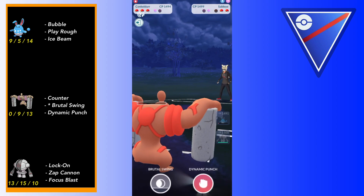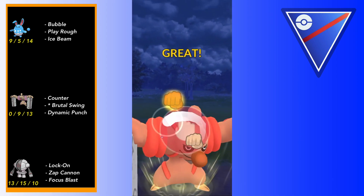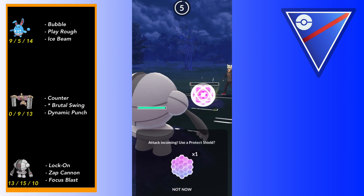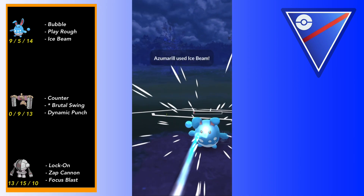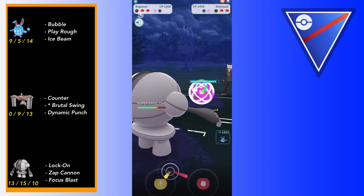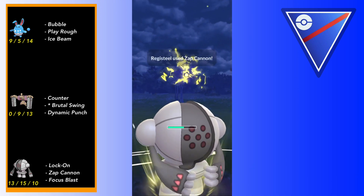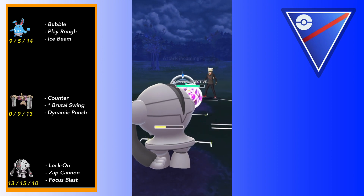I don't want to be in a negative shield situation, so I'm going to let the Foul Play hit - Conkeldur takes like 30-40% and we barely farm them. I throw out Dynamic Punch, predicting they bring in Azumarill - and I am correct. We do an alright amount but don't knock it out, so I bring in Registeel to Lock On down. I know this Azumarill can't reach a Hydro Pump - I assume it's Ice Beam, and yeah they are running Ice Beam so we can just farm down. Then I make a mistake trying to catch.